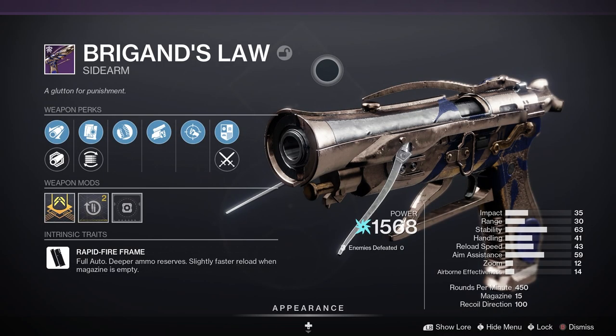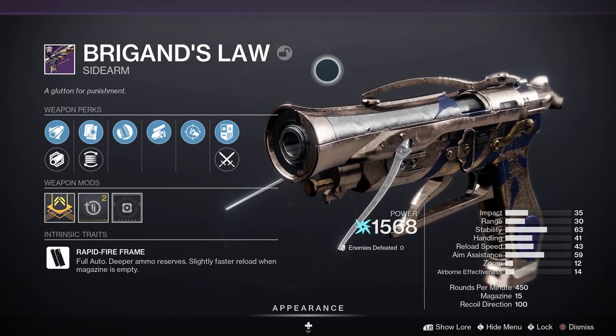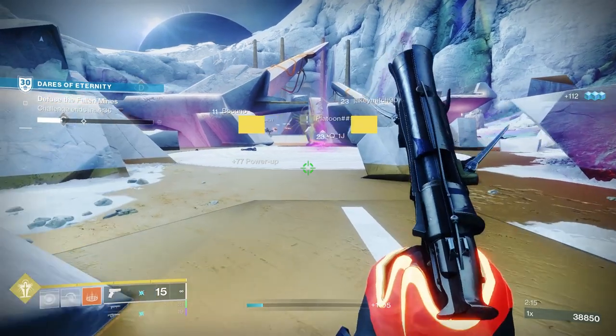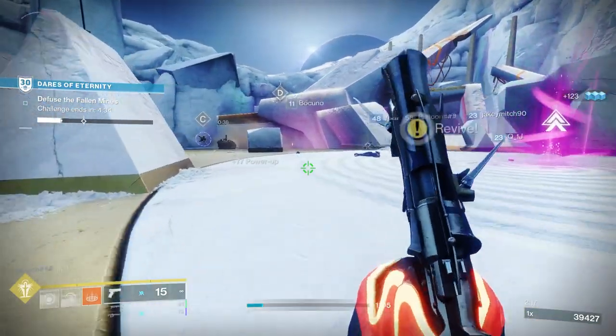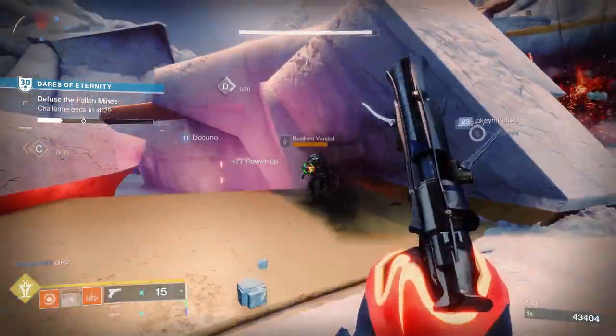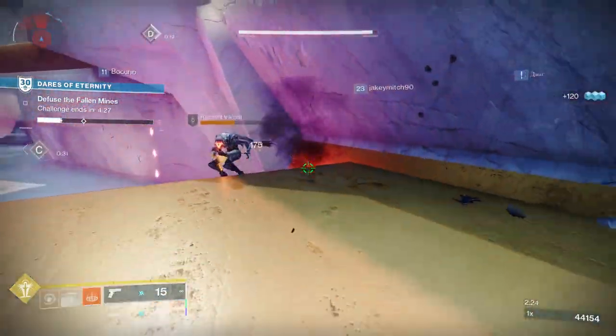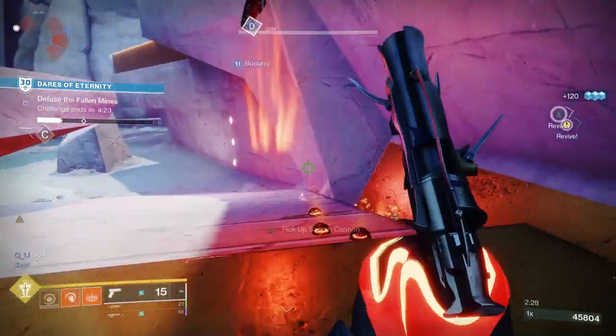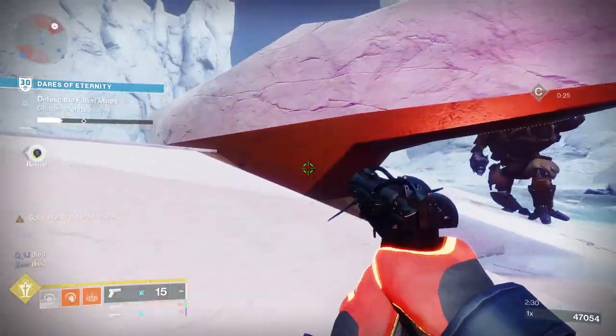Let's have a closer look at Brigand's Lore. It's a legendary energy sidearm with a rapid fire frame, meaning the weapon fires in full auto mode with deeper ammo reserves and slightly faster reload when the magazine is empty. Looking at the stats: 35 impact, 20 range, 63 stability, 51 handling, 41 reload speed, and it's a 450 rounds per minute sidearm with 15 in the magazine.